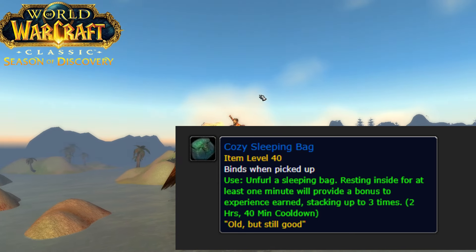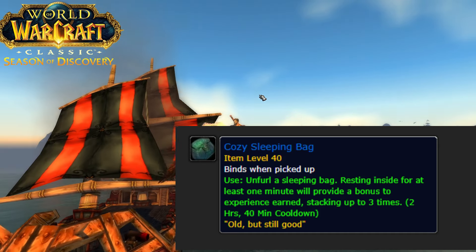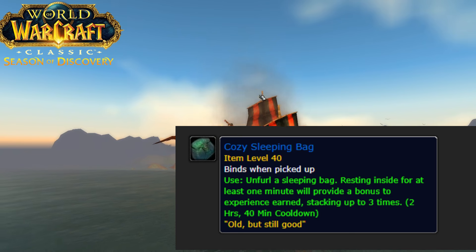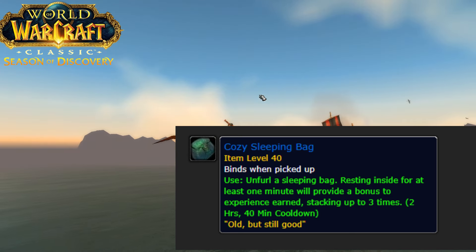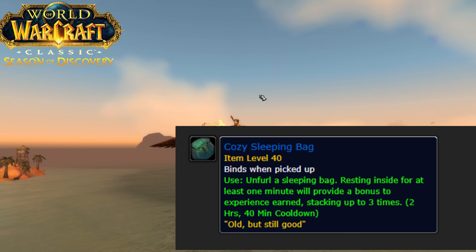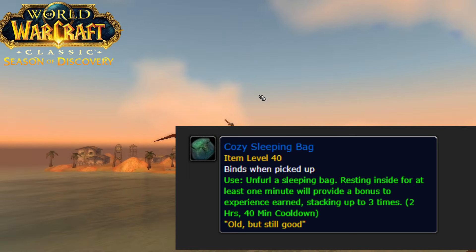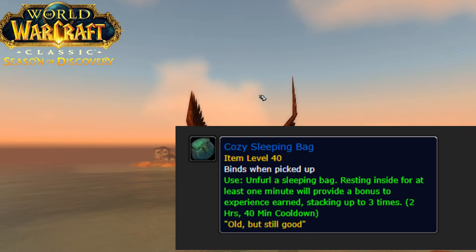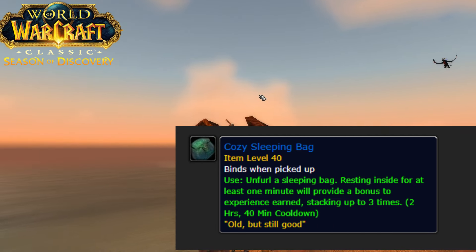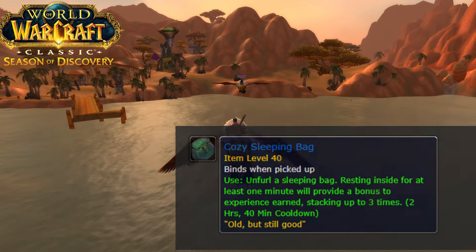Onwards to the cozy sleeping bag. It's a blue item — a sleeping bag that unfurls into a sleeping bag. Resting inside for at least 1 minute will provide a bonus to experience gained, stacking up to 3 times. So if you're staying there for 3 minutes you can have a 3% increased XP bonus. Do keep in mind this has a 3 hour cooldown, and when you die you will lose these experience buffs, so be very careful with it or else you have to wait 3 more hours to do it again.